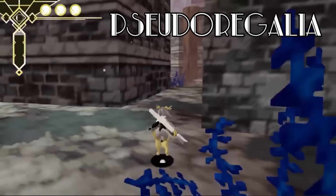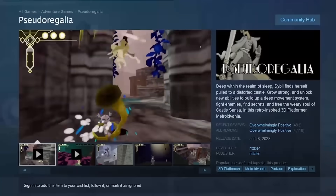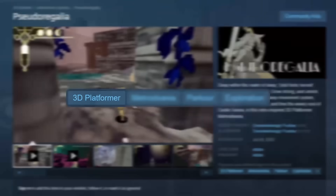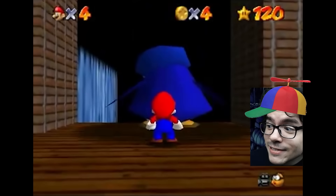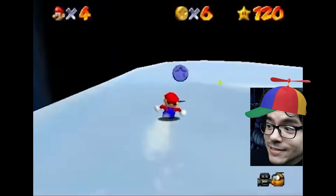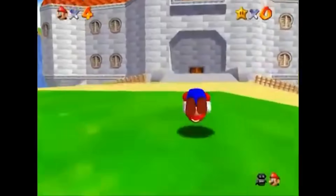Next up is Pseudo Regalia. You might have seen Iron Pineapple play this — this video's format is actually inspired by his Souls Like You Haven't Heard Of series, shoutouts for that. Based off the trailer, this game is so up my alley. Pseudo Regalia is a 3D retro-style Metroidvania with a focus on movement and non-linear exploration. When I was a kid I was obsessed with Super Mario 64 and speedran it at age 9. That was 25 years ago and I need my dose of schmovement. Let's see if this game delivers.